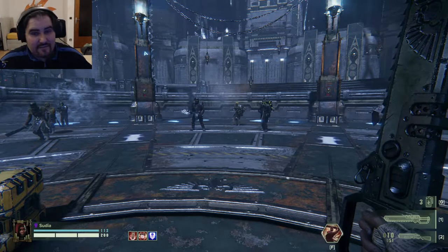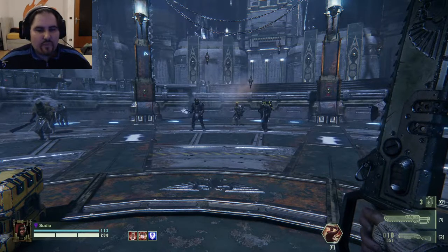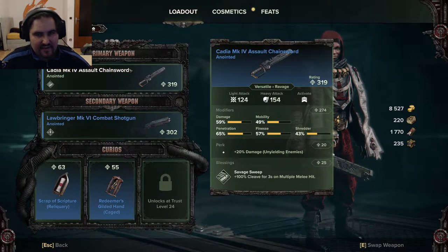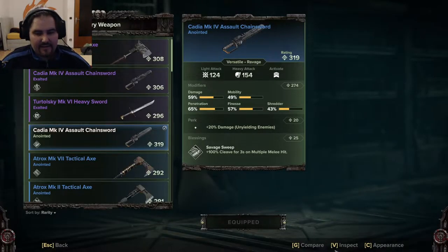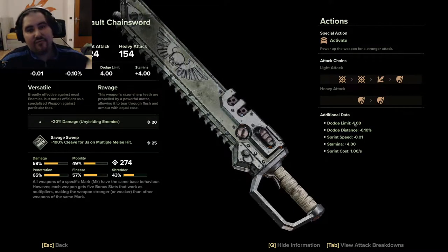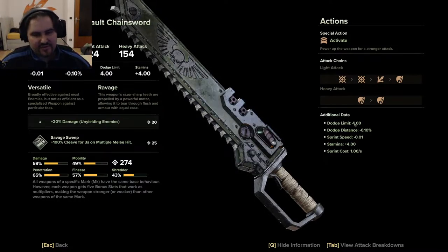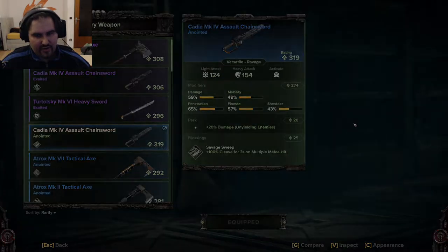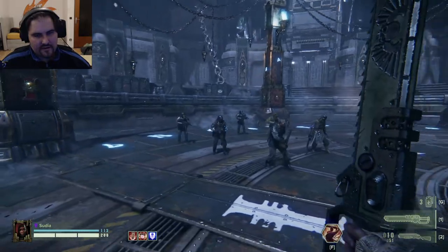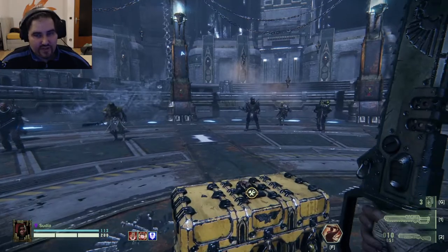If you're wondering how many stacks you have — the game doesn't tell you in the interface, unfortunately. You have to know it, and it depends on the weapon you have equipped. The best way to check is to go to your weapons — like the chainsaw here — and do inspect. You'll see the dodge limit. The chainsaw has four dodges. I can dodge four times before my character does an awkward jump, and when you start jumping instead of dodging, you know you've reached your dodge limit.